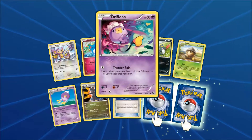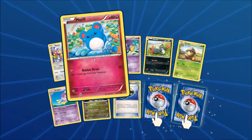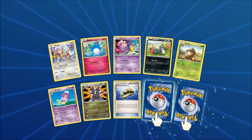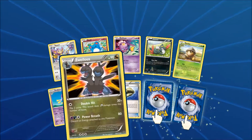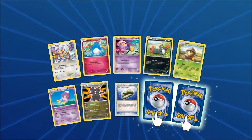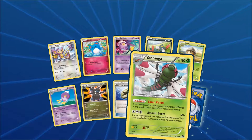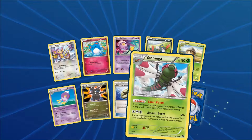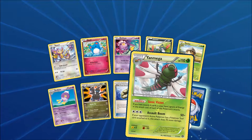Okay, let's open the other one. We've got an Amoomb, Marill, Drifloon. Wait, is Marill really a Fairy type? That was just Water. Anyway, Sneasel, C-Dot, Drifblim, Zoelius, and another Claw Fossil.